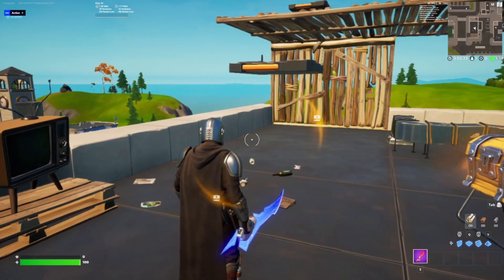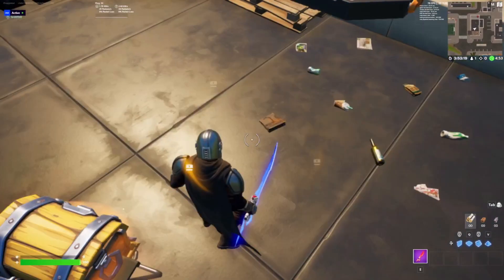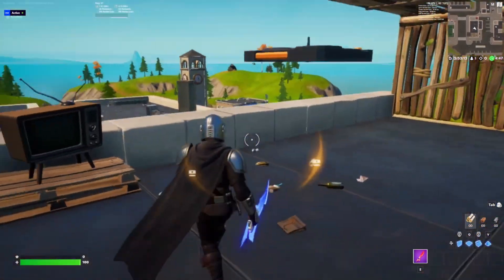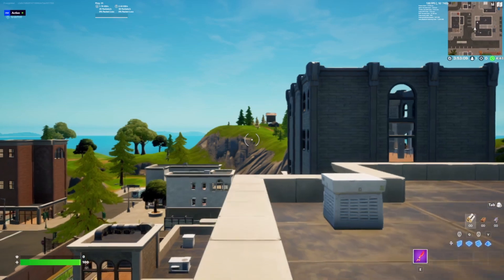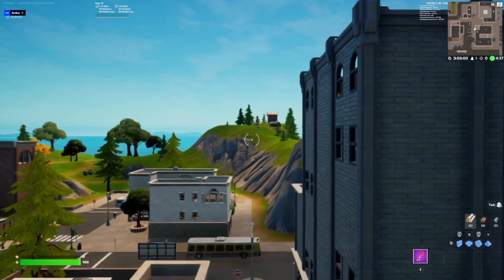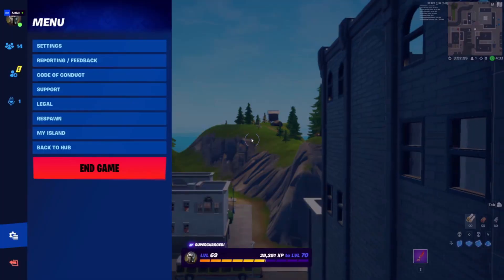Hey guys, welcome to my tutorial on how to make a working camera cutscene movement for my FPS. Don't mind my FPS guys — if it gets really bad, that's my bad. Anyway, so this is what we're going to be building today. As you can see, it's moving across Tilted Tower. It's kind of like a cutscene in a live event. So we're going to try and build this today.